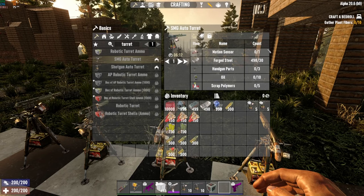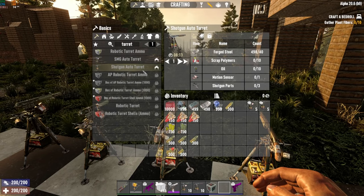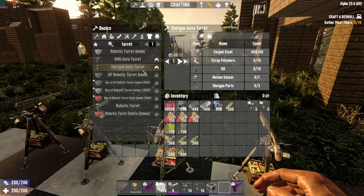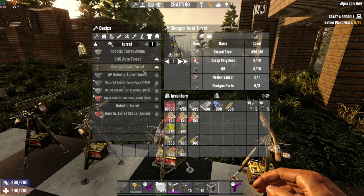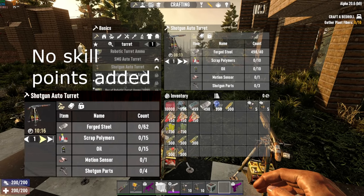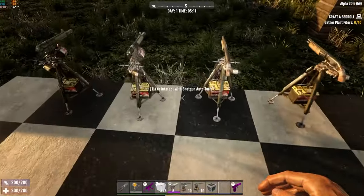So that's how you can craft them — what do these things actually take? These are the parts required to make the SMG turret, and these are the parts required to make the shotgun turret. Keep in mind this is with maxed out Advanced Engineering; if you have no points in there and just found the schematic while looting, the requirements are going to be a little bit more hefty.